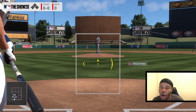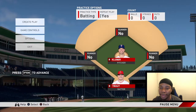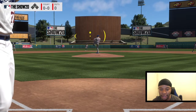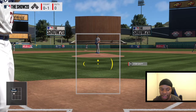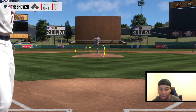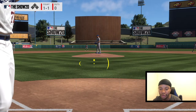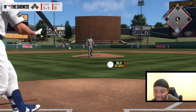What I like to do is always take the first pitch, especially against Kluber. If you can take the first pitch, just do it. You want to get his pitch count up as fast as possible. You don't want to swing at bad pitches. That's not a terrible pitch, but I'm not swinging at the first pitch. I like to start my PCI all the way up and in when going righty against righty. I don't like starting down because it's hard to catch up to inside pitches, especially on higher difficulties. You want to swing at pitches down the middle.